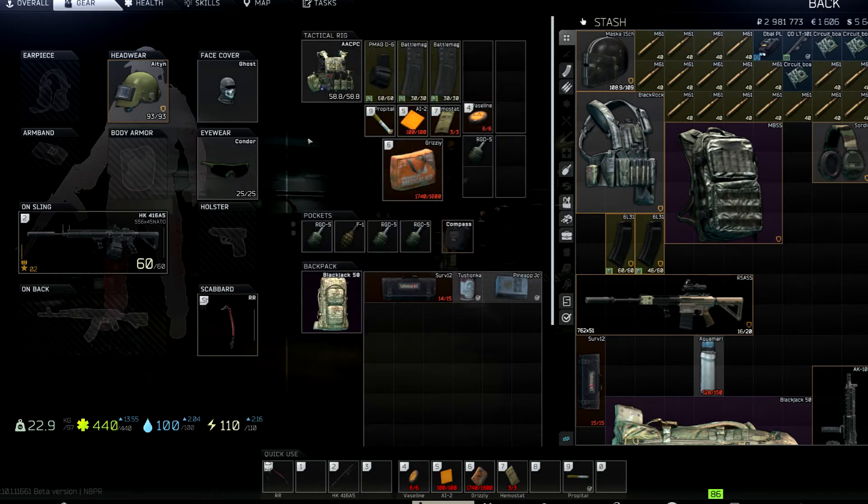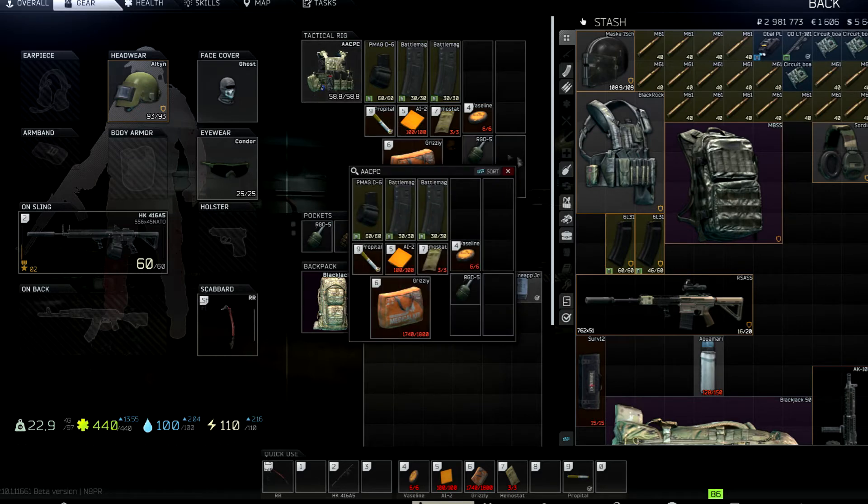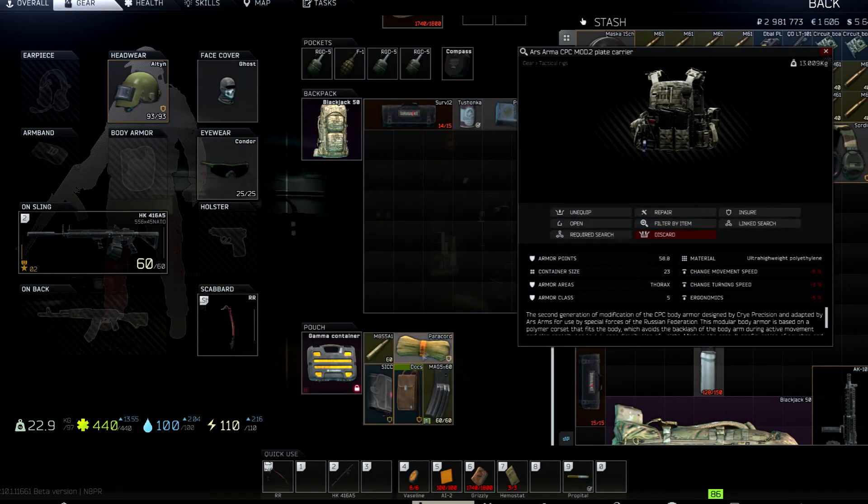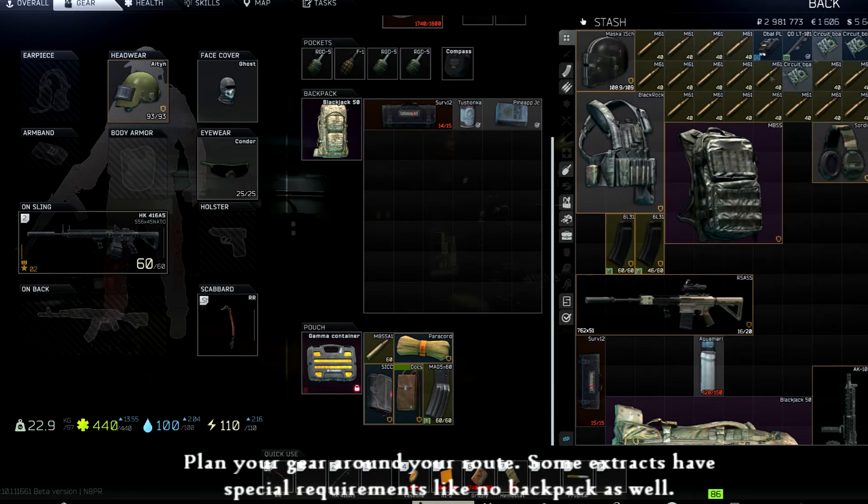Beyond magazines, let's talk armor. I'm running a tactical rig right now because I was planning to go to Reserve, and for the Red Rebel extract you need an armored rig or no body armor. It's a lot of hassle shoving your armor into your backpack at extraction, so I like the tactical rig for ease of use.